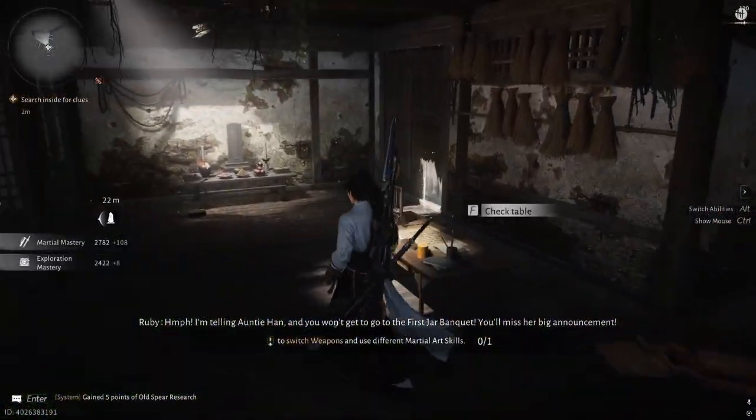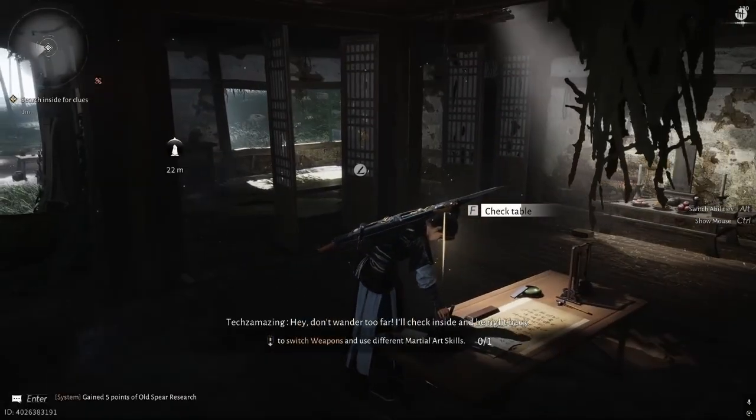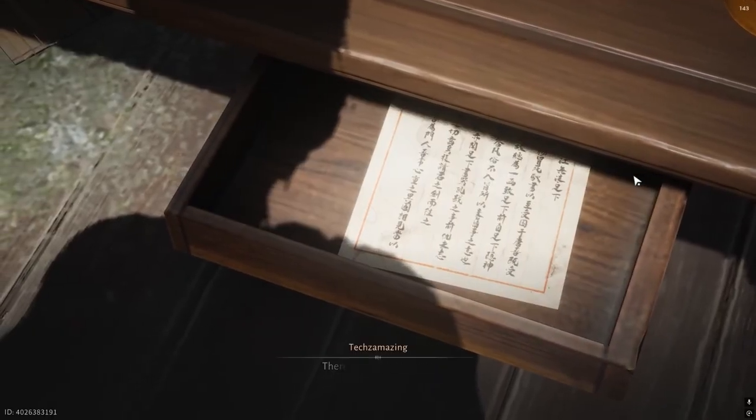Pro tips: link your accounts early for cross-progression, and use a wired internet connection for stability. Hotfix 1.000.009 fixed some login bugs, so make sure your client is updated.